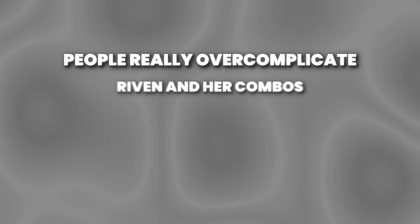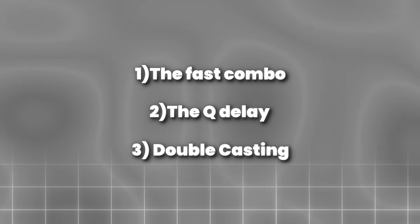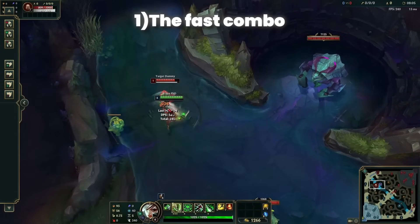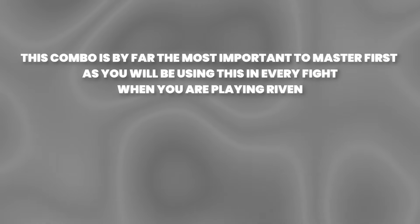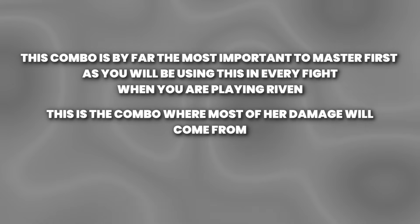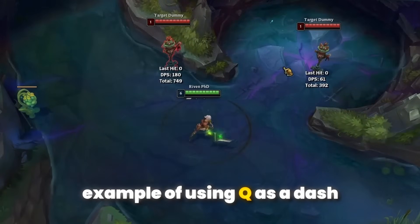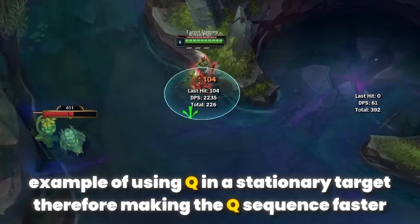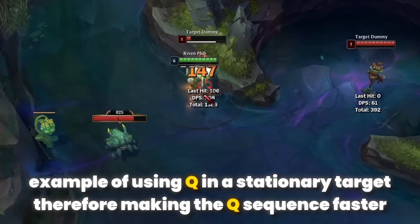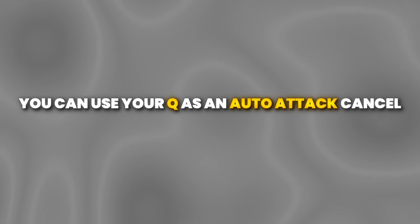People really overcomplicate Riven and her combos. There are three main combos to master: the fast combo, the Q delay, and the double cast. The fast combo is literally Q auto, Q auto, Q auto — three times in a row as fast as possible. This is the most important combo to master first, as you'll be using it in every fight. You can use Q in two different ways: as a dash for distance, or when next to a target you won't dash forward, which speeds up the Q animation for the fast combo. You can also cancel your Q animation by clicking on the ground after the auto attack, which recovers Riven's Q animation and allows you to chain auto attacks faster.